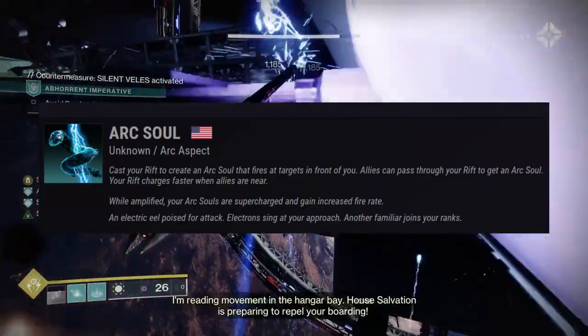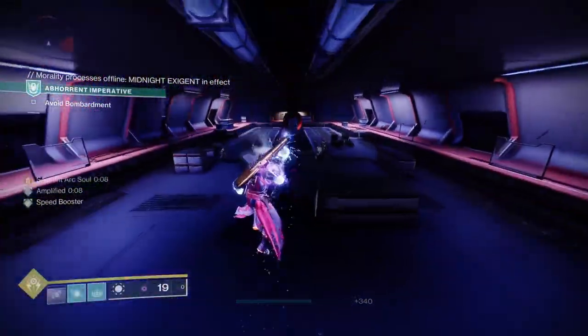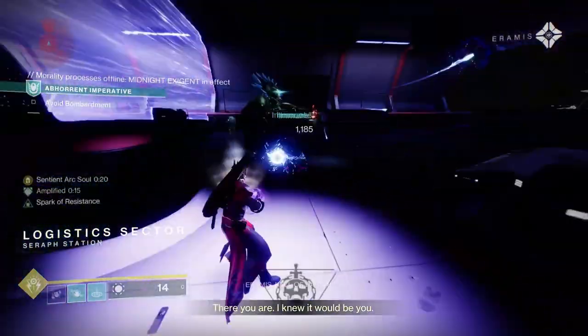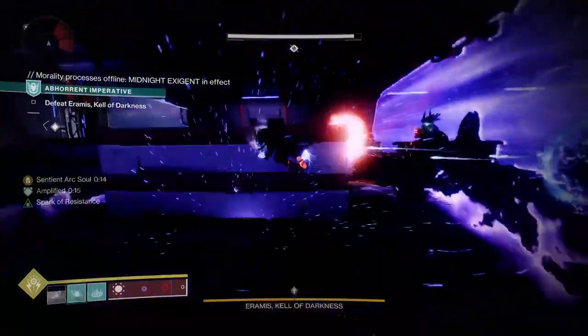I wasn't really using any fragments in particular — I was just using fragments that give me extra stats, so you can really use whatever you want here. I was going to use Riskrunner, but decided I wanted something to help with survivability. While Riskrunner does make you more resistant to arc damage, I wanted something that would actually heal me, so I went with Ruinous Effigy.